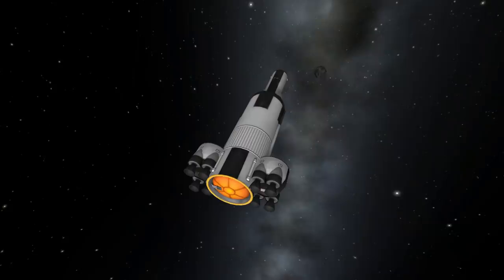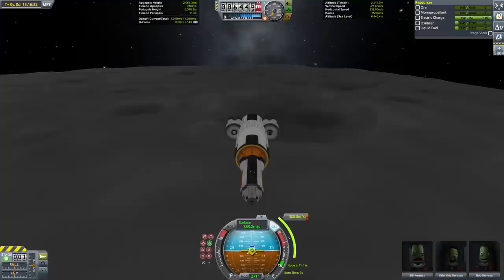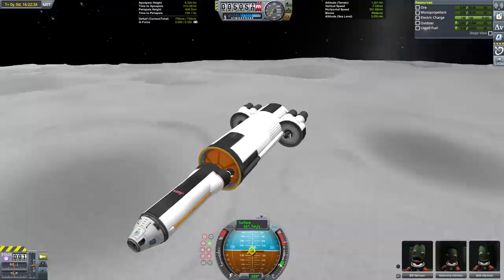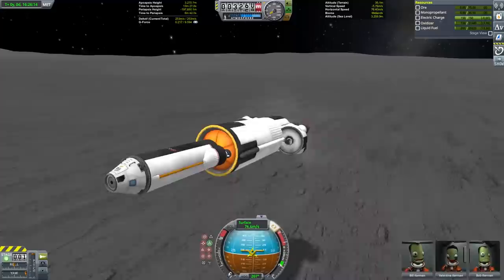The actual rocket portion consists of a lower stage which is the largest fuel tank available and two of the mammoth engines, and an upper stage which is just a twin bore engine. Since the twin bore engine contains its own fuel, the top stage is only one part. I'll leave the stage detachment as a mystery for later and let's focus on the landing.